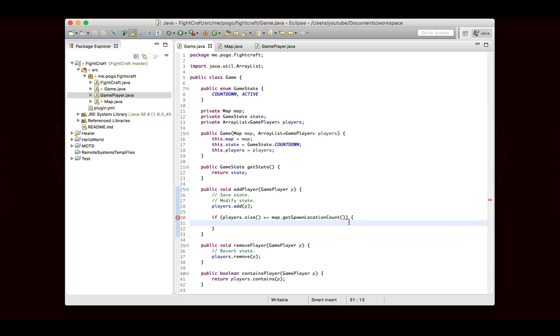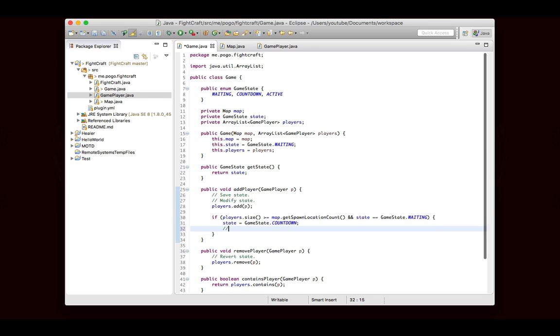So if the number of players is greater than or equal to the number of spawn locations, and this is really important — and gameState is equal to GameState.WAITING. The reason why we're doing this is because when the game starts, everyone will be waiting. Once this happens, we're going to set the state to COUNTDOWN. But if a player joins again, we don't want to spawn another countdown — we don't want two different countdowns because that would mess things up. And when the game is active and another player joins, we don't want it to start randomly counting down in the middle of the game. So we're saying if we should count down and we're still in the WAITING state, we're going to set it to COUNTDOWN and start the countdown.